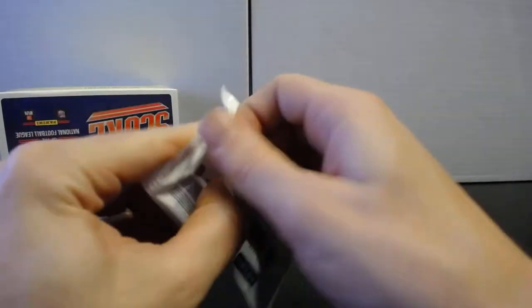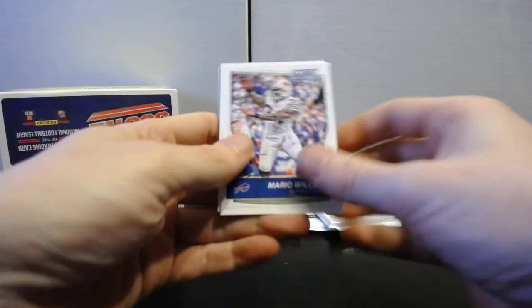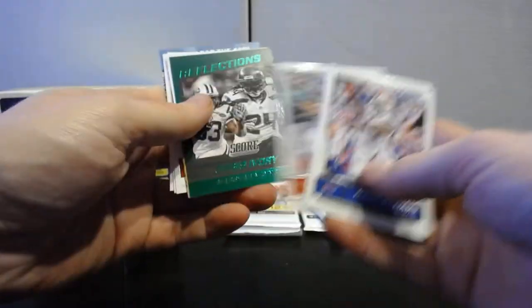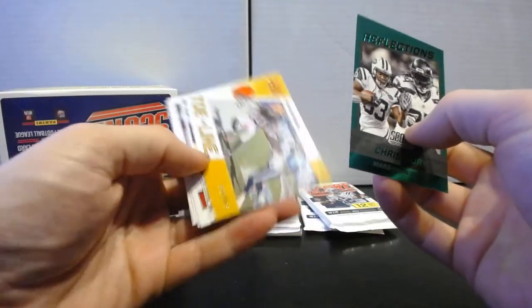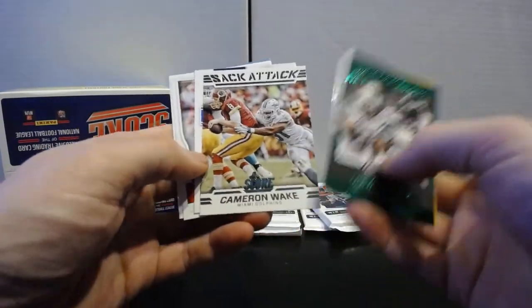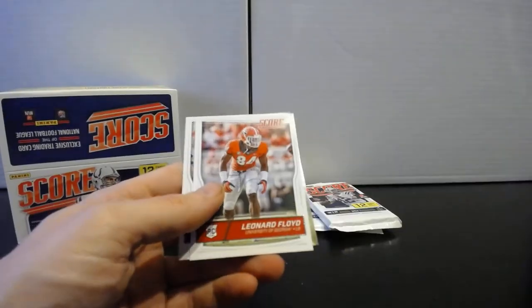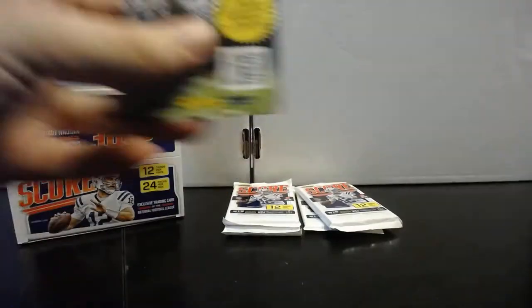Four or five more packs to go. Pack twenty-one: Mario Williams, EJ Manuel, Drew Brees, LeGarrette Blunt, Jackie Smith. Reflections Chris Ivory and Marshawn Lynch, Toe the Line Calvin, Sack Attack Cameron Wake. NFL Draft Laquon Treadwell. Rookies: Leonard Floyd, Shaq Lawson, and Tajae Sharpe.